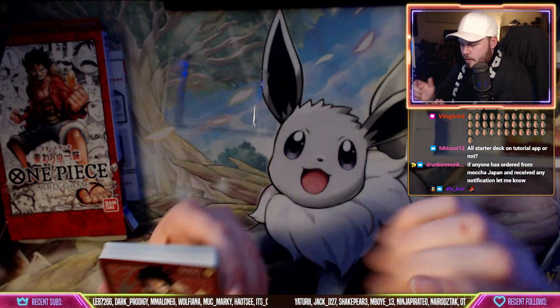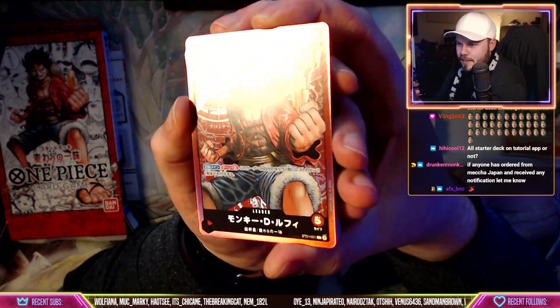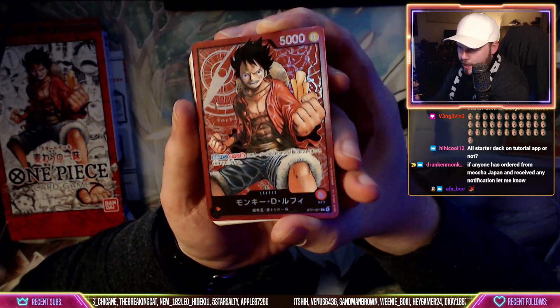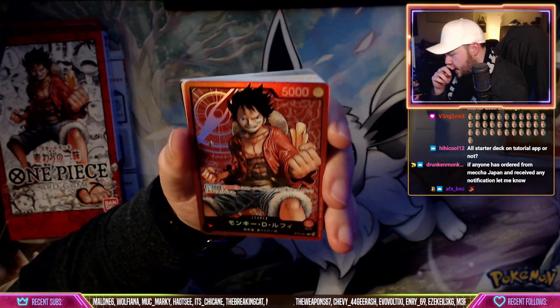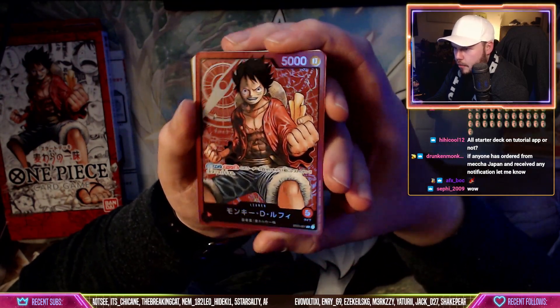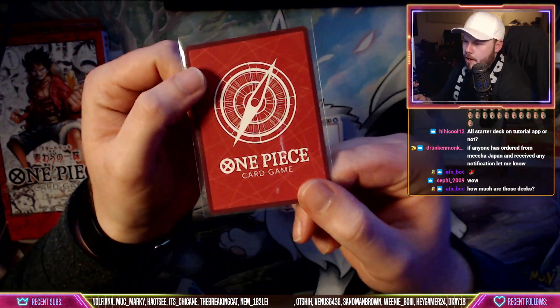Oh, that's squeaky clean — really good, I love the foiling of that. So this is the Luffy leader card. Main ability: you can get a rested don and put it on one of your characters or your leader. He's very good, and the leaders have the red backings.